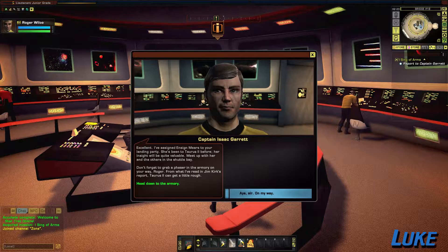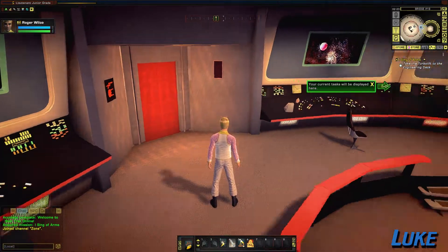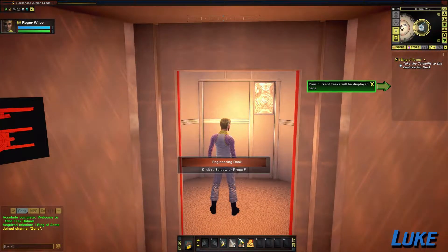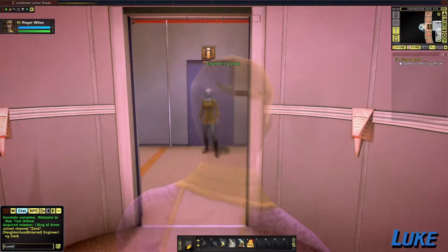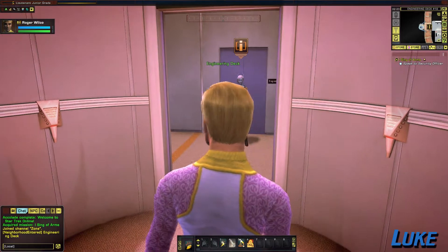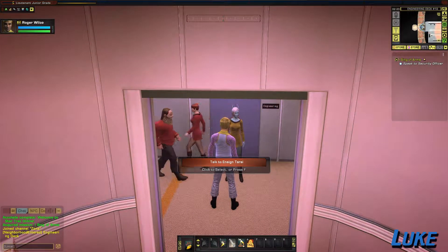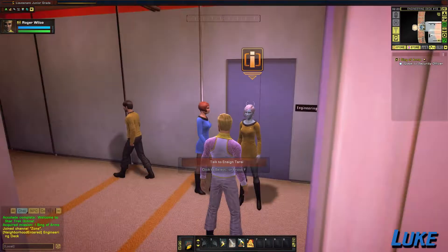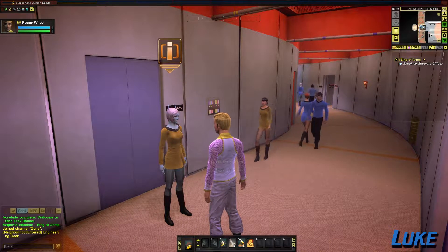I've assigned Ensign Mears to your landing party. She's been to Taurus II before — her insight will be quite valuable. Meet up with her and the others in the shuttle bay. Don't forget to grab a phaser in the armory on your way. From what I've read in Jim Kirk's report, Taurus II can get a little rough. Okay, so we're already name-dropping characters from TOS. Not necessarily the worst thing ever. I'm a big fan of the old Star Trek series — perhaps a little more so than John is.